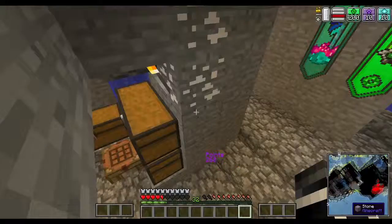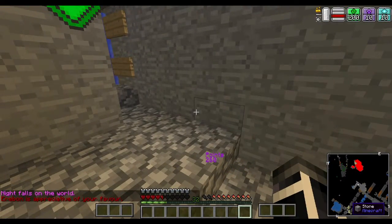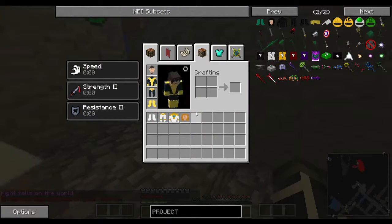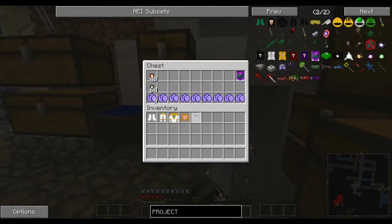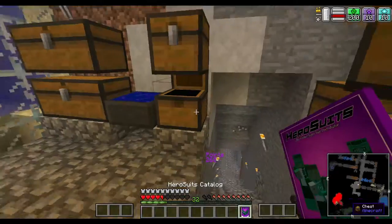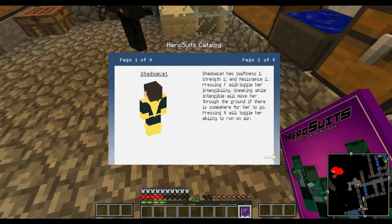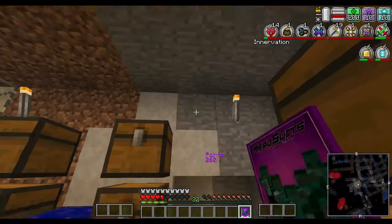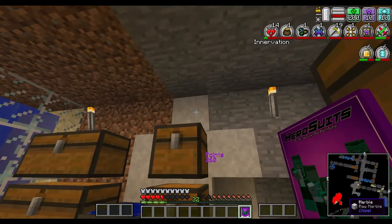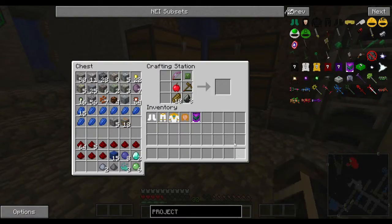Oh. I get it. It's so that... I got Strength 2. Doesn't she have Strength 2? Okay. So that's actually supposed to give me a Strength boost, I believe. The favor from the gods or whatever it is. That is super cool.